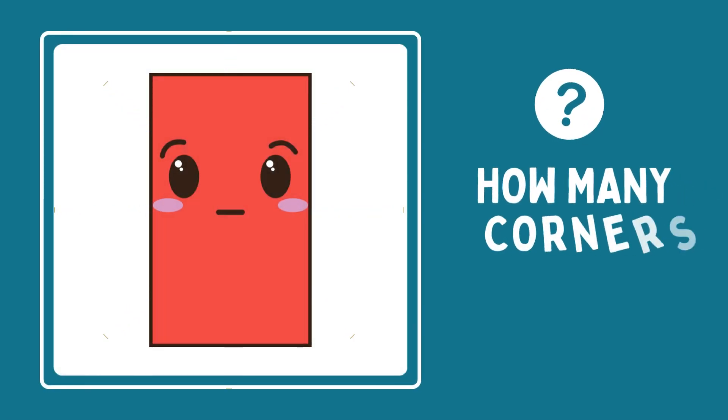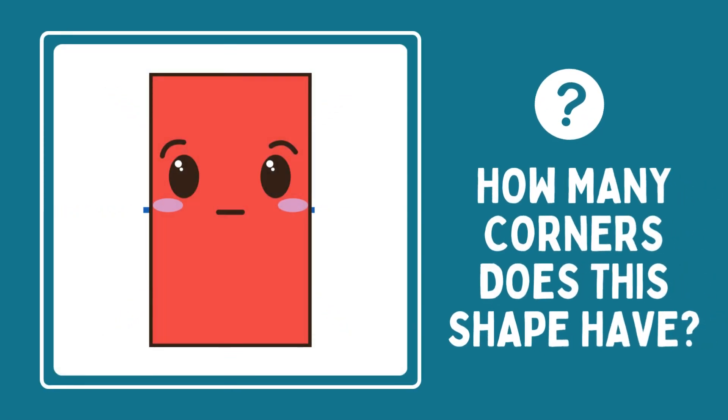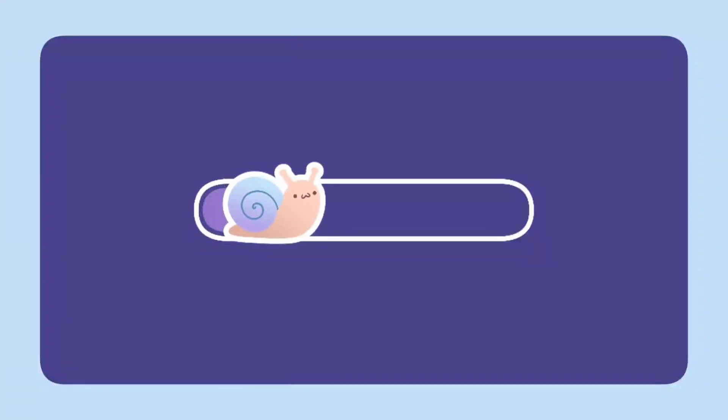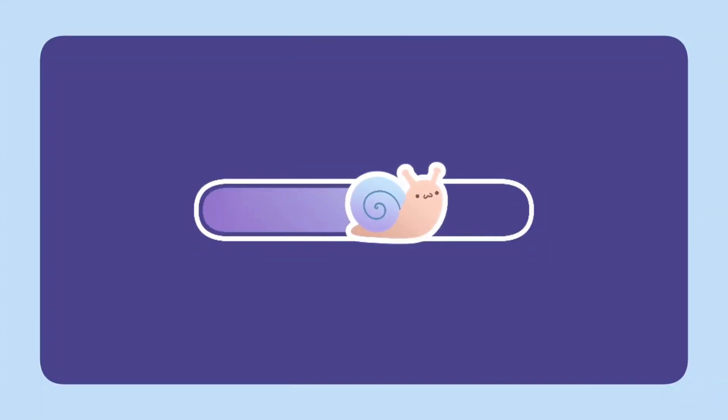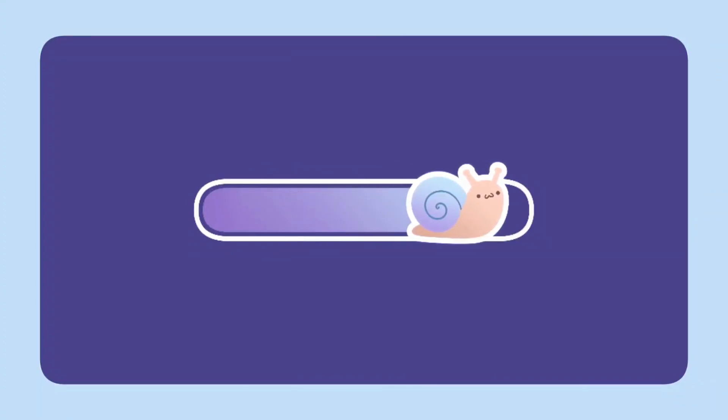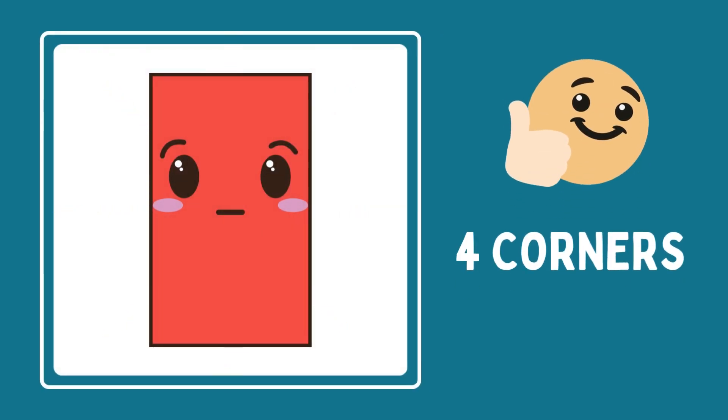Let's go to another shape. How many corners does this shape have? Can you figure it out? Your time starts now. Let's go. That's right. It is a rectangle and it has four corners.